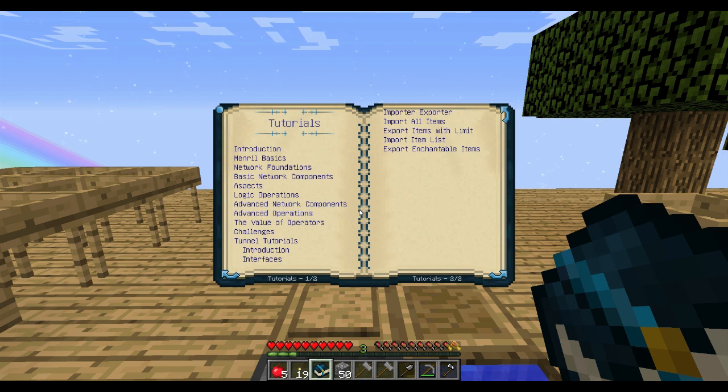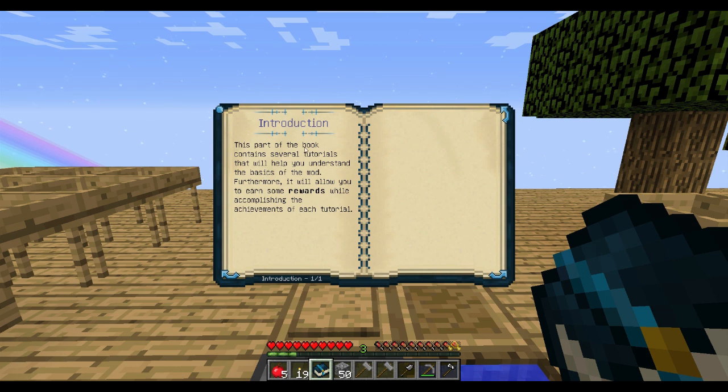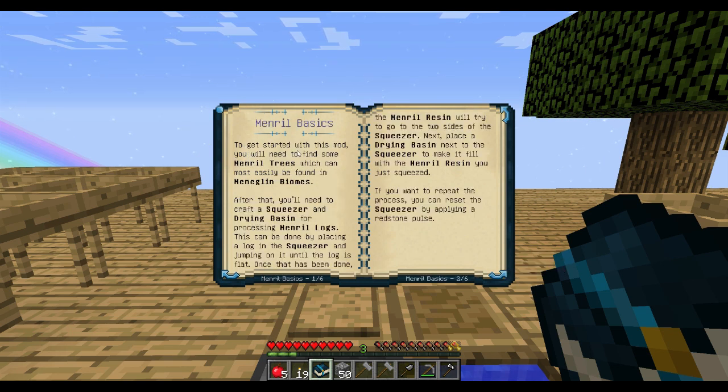That took us to the tutorial section - sweet! I have no idea about this mod but I'm interested - I love automation so I'll probably do some reading. You're supposed to earn some rewards while accomplishing the achievements of each tutorial. To get started you'll need to find some mineral trees, which can most easily be found in mini glen biomes - we don't have that because we're in a sky block, but they made it drop from the dirt.